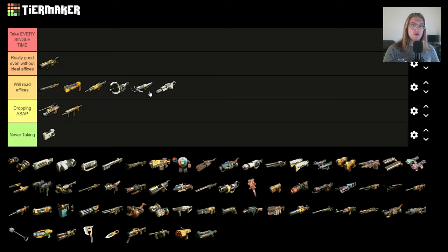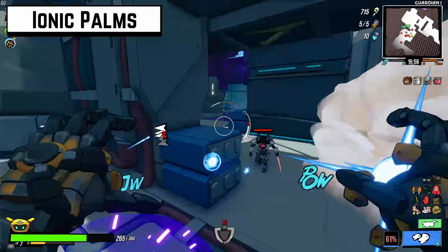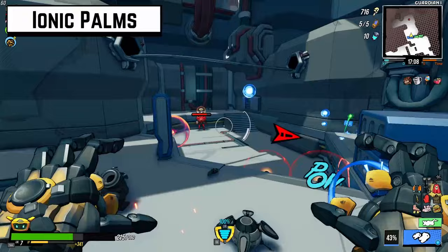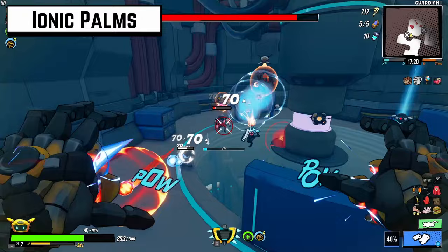Next we have the Ionic Palms. They have the same problem as the Raptor SMG — they don't do a lot of damage, and their damage fall-off is pretty heavy. It's hard to find the perks and affixes to actually enable this gun to do well even above standard, and most things work in standard.